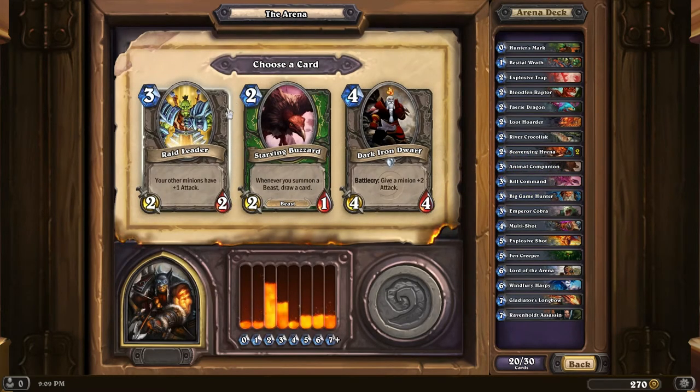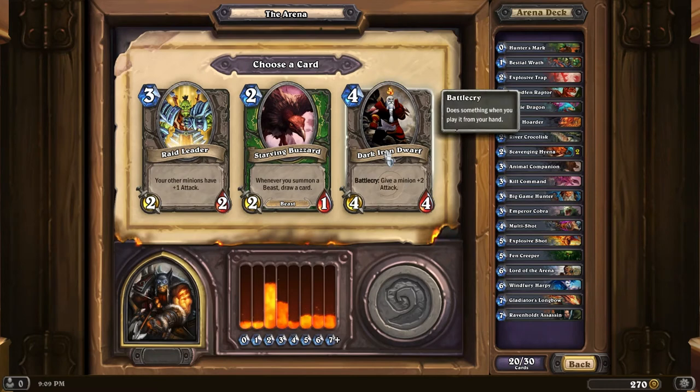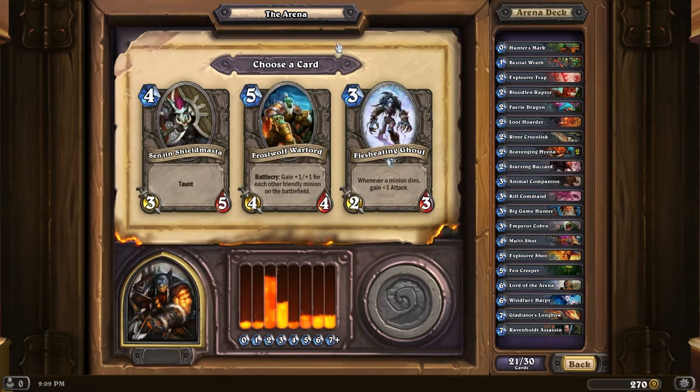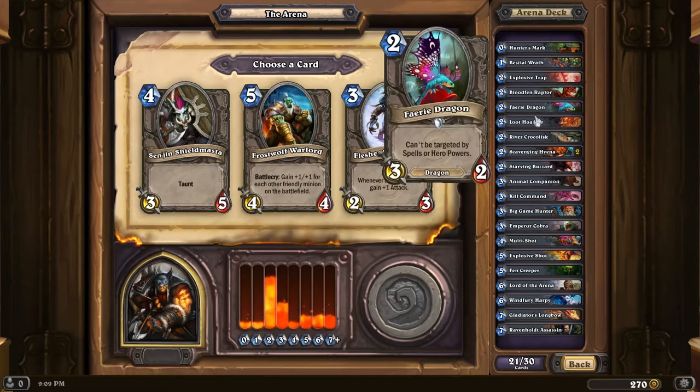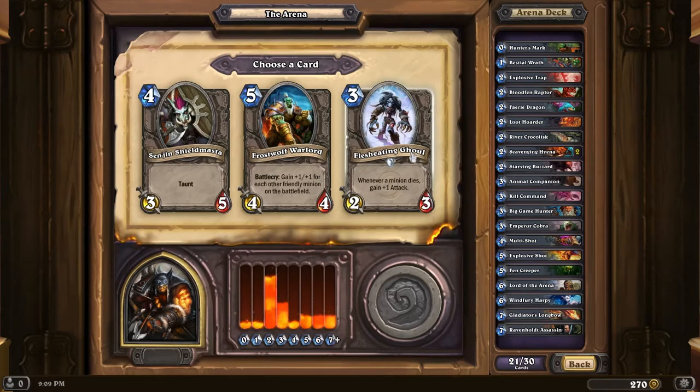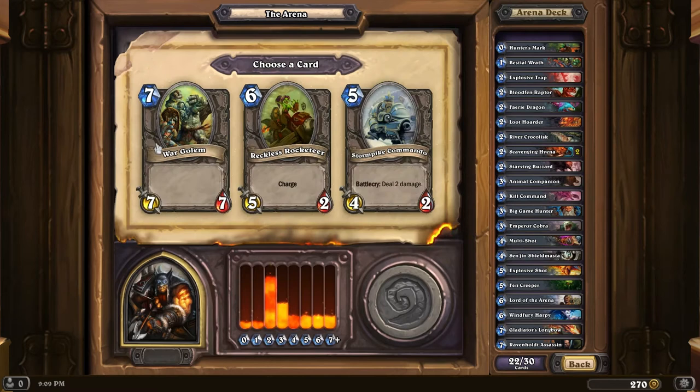Starving Buzzard! I also have no 2-costers. I'm going to hope I get some, I really can't pass it up. I need card draw. Flesh-eating Ghoul or Senjin Shieldmaster - I do want taunt to protect my Scavenging Hyenas and my Buzzard. Let's go with the taunt. That's going to be my plan: protect my Buzzards and my Hyenas.